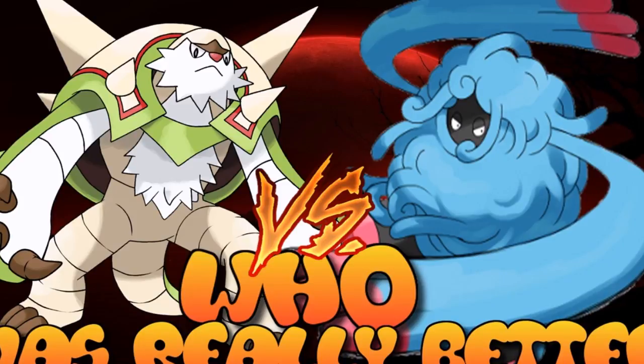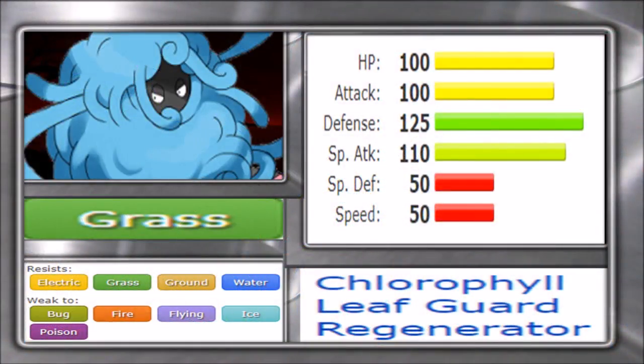Let's go over the first Pokemon: Tangrowth. It's a very interesting Pokemon because when it was introduced in Generation 4 it wasn't considered all that good — mainly because Regenerator wasn't a thing, and it was frankly just a worse Shaymin in all regards. As a pure grass type it's a fairly good defensive typing for common moves, with resistances to electric, grass, ground, and water. However bug, fire, flying, ice, and poison are weaknesses to watch out for.